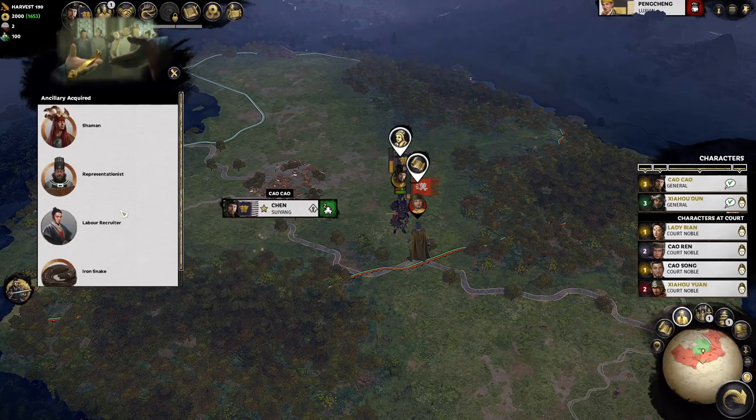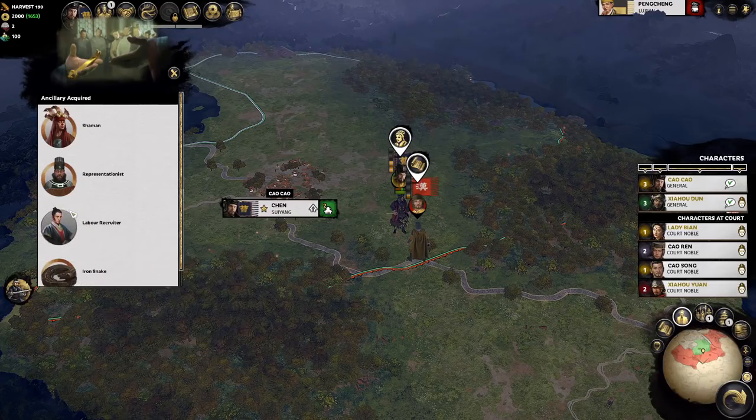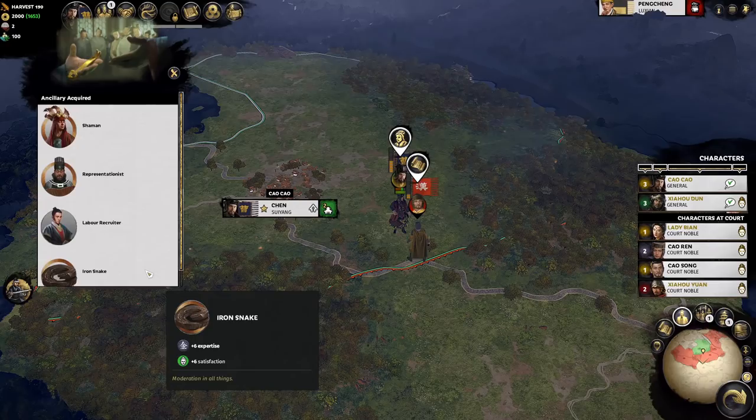In terms of rarity, there is one item without any circle borders — this is a common item. Then we have 3 items with a bronze color border; these are the 2nd tier items called refined. Beyond those, there's a silver tier item called exceptional, and finally, we have gold tier items that are called unique.